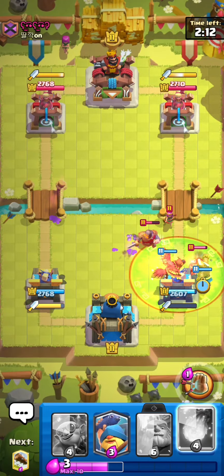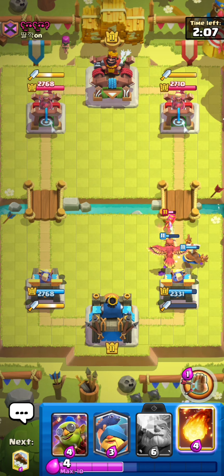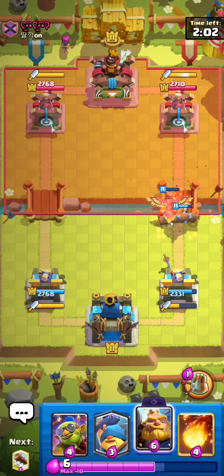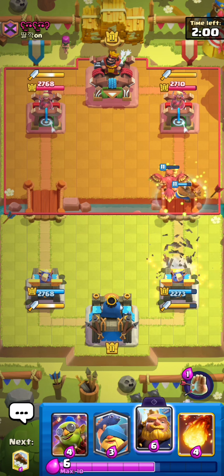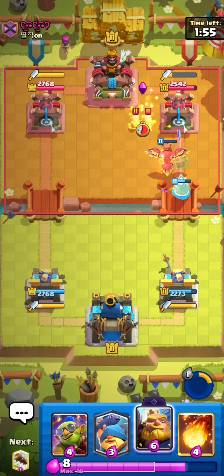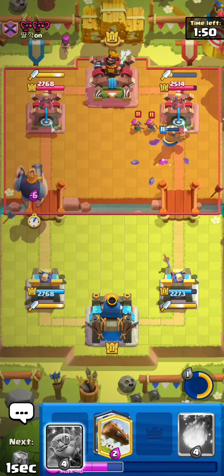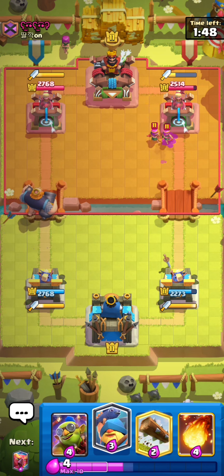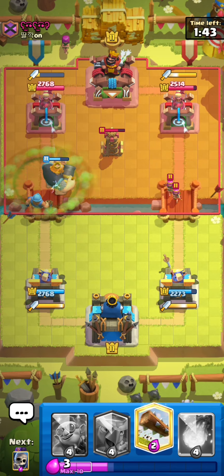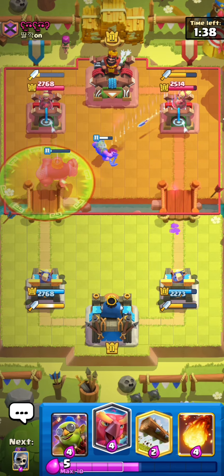Yeah, we'll Phoenix the back and we can probably just Skeletons on this but he'll probably play something else. We have the Skeletons here and then we'll Monk up — we're gonna have to Monk a bit up high. But this isn't really bad at all because the Phoenix is gonna respawn. Oh, the one time I was hoping for the Phoenix to die! We'll activate our ability here — look at the Phoenix getting tanked for us. I feel like we just go for Royal Giant at the bridge. I think he has the Night here.